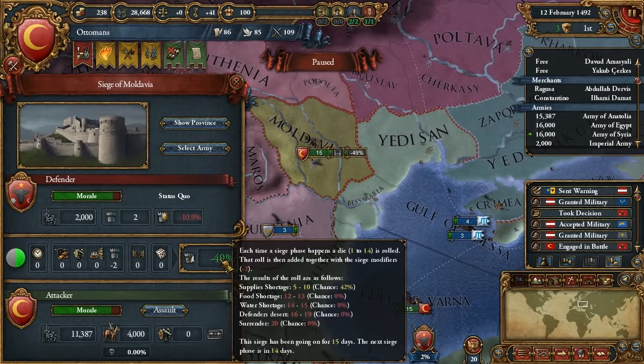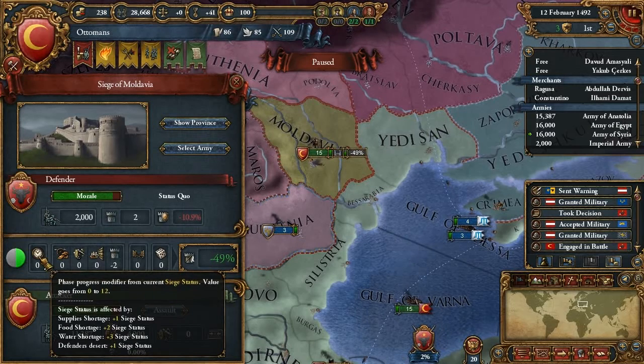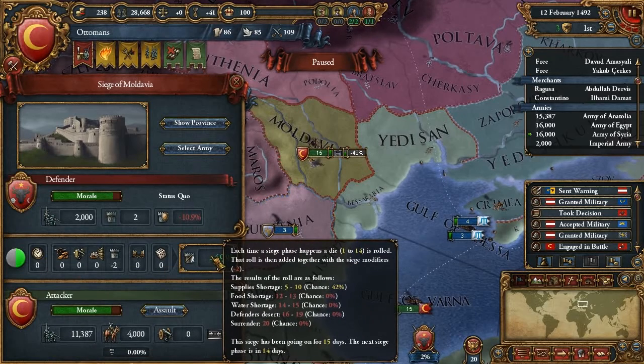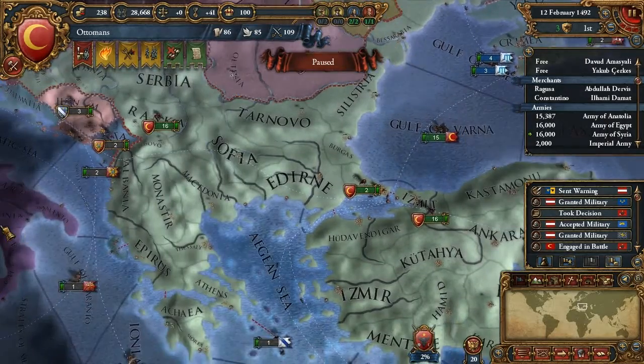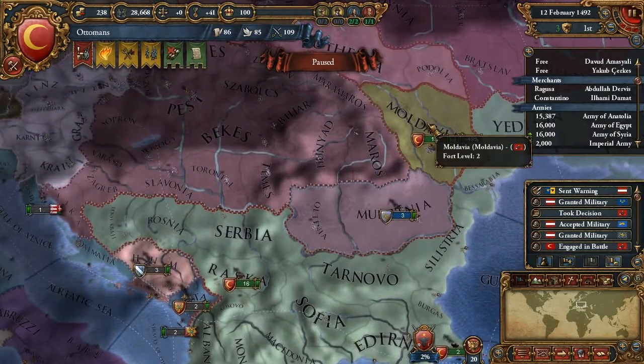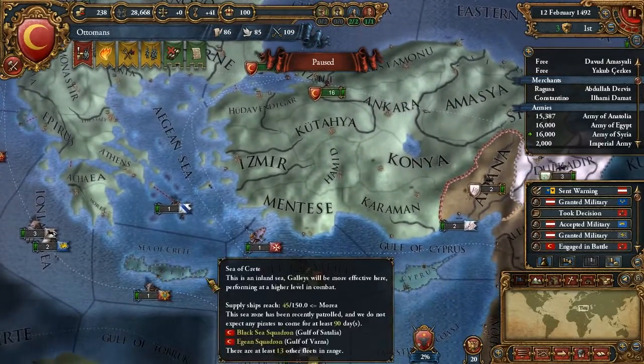Now you can actually see the chance of surrendering. At the bottom it shows 0% chance, so we actually need to do some phases. The phases go from 0 to 12, and the further along you are in a phase, the higher the percent chance that they'll surrender. But since we don't have any artillery, this will be a long siege - might last a year or so.